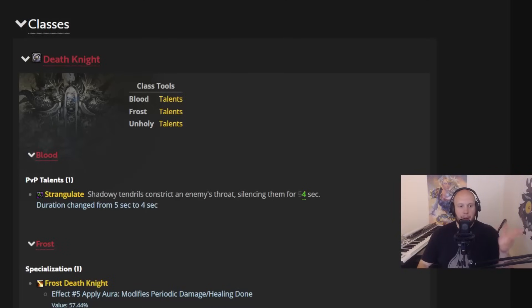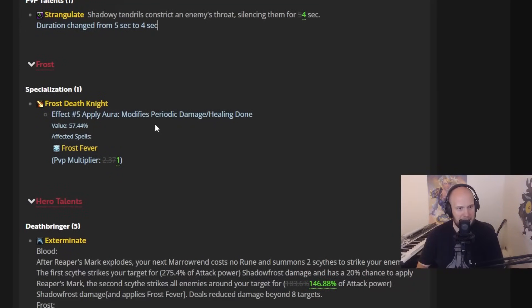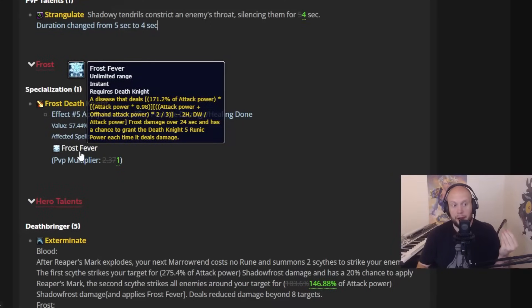For Death Knight specifically, I don't know why it says blood here with this one. We've got a mix of PvP and PvE changes. For blood, Strangulate's going down from five seconds to four, but Strangulate's available for all Death Knights. So it's kind of weird that for one, it wouldn't be the same as the other. That's why I'm saying it's kind of hard to understand exactly with these changes — maybe they nerfed Strangulate already on the other specs and forgot blood. Blood Strangulate's down one second, and it's possible all Death Knights are down one second. For Frost Death Knights specifically, they had a PvP multiplier on Frost Fever that was 2.37, which was increasing the damage of Frost Fever — your DoT. Now it's going down to one, so that's a nerf — over a 50% nerf to Frost Fever.